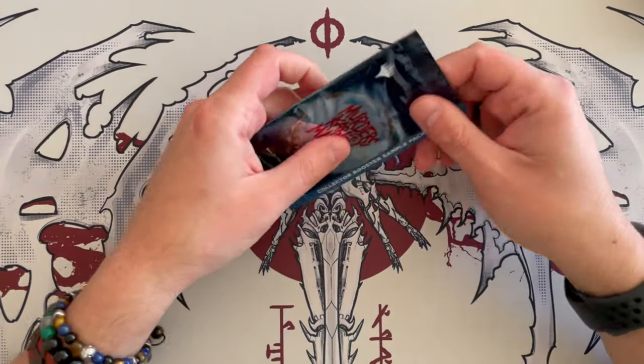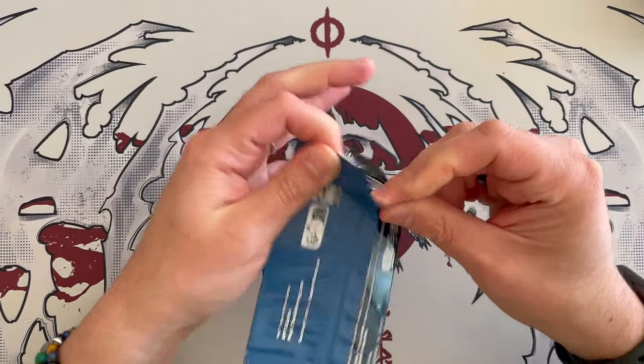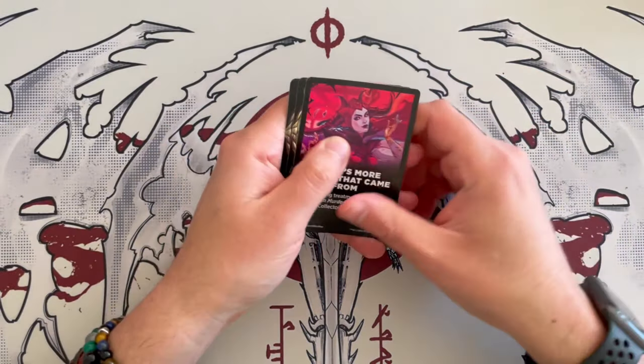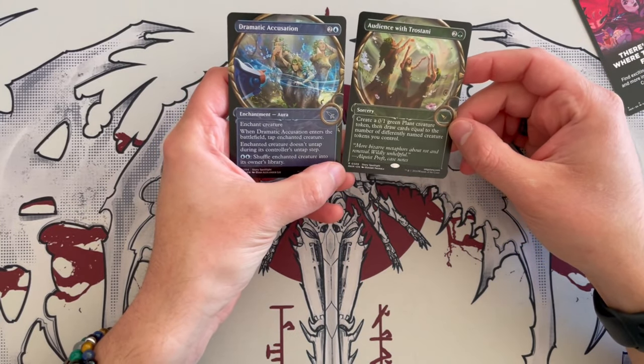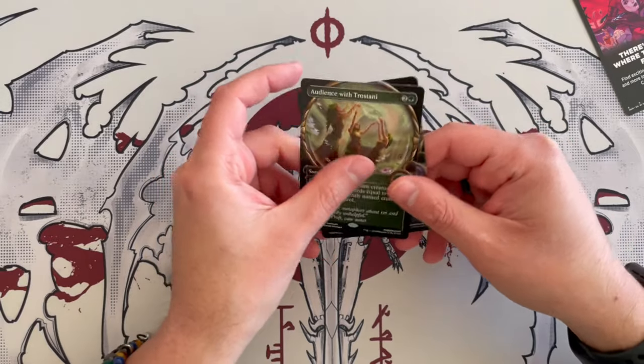Let's open a collector booster sample. As usual, there are three cards in here — one of them is a token, and then two of them are just examples of the different showcase variants that you can find in the game. One of them is a rare: Audience with Trostani is our rare, and they're both in the magnifying lens version. Very beautiful.